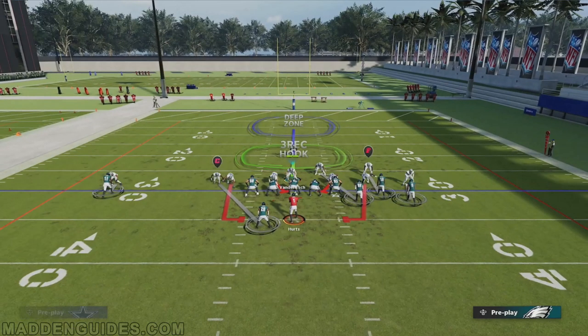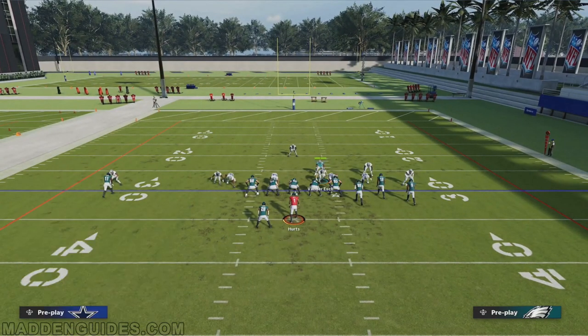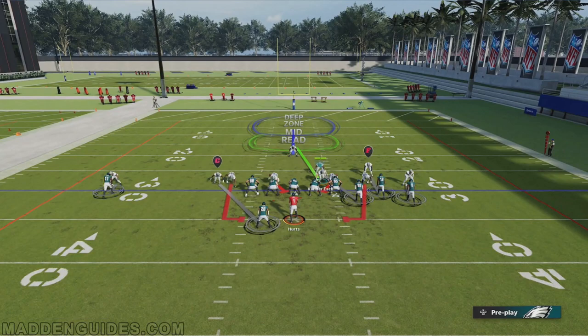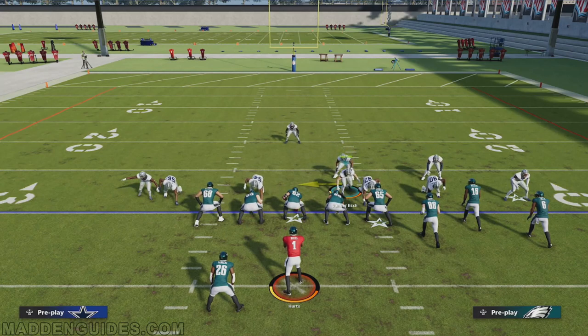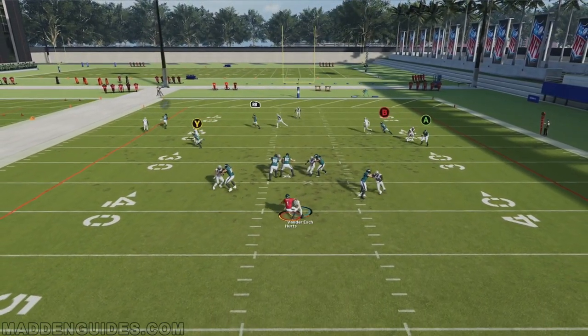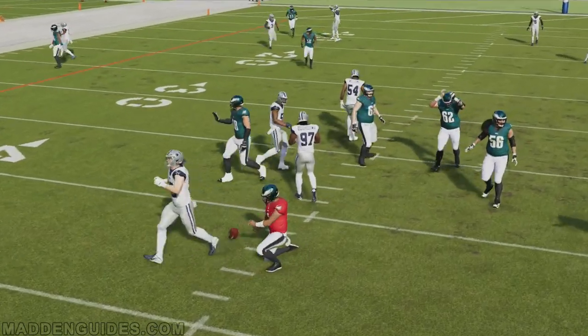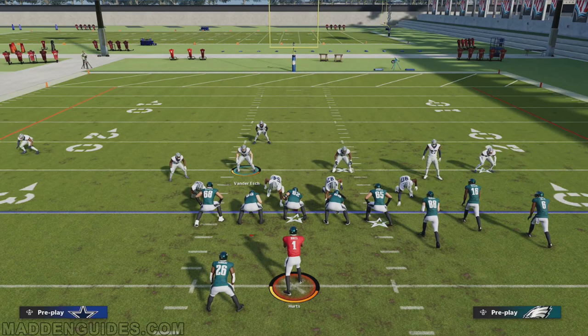The key difference from the 46 normal inside blitz is that I need to bring him over to this area and hot route him on a mid read. When the ball is snapped he'll drift in that direction, and at that point I'm going to manually rush him up through the A-gap to apply pressure on the quarterback. Right there you can see I get to the quarterback pretty quickly. It does a nice job bringing A-gap pressure while providing decent pass coverage deep, plus you've got those five defenders in man coverage.